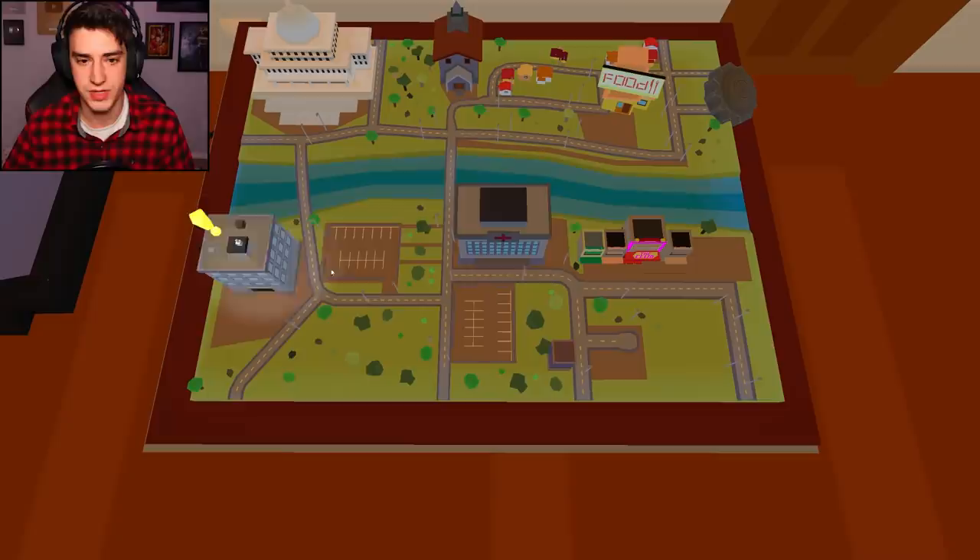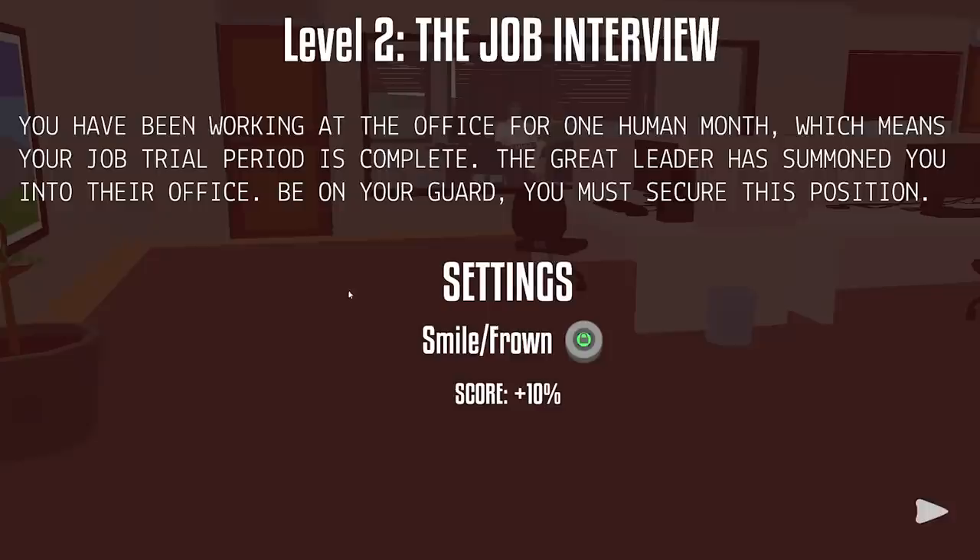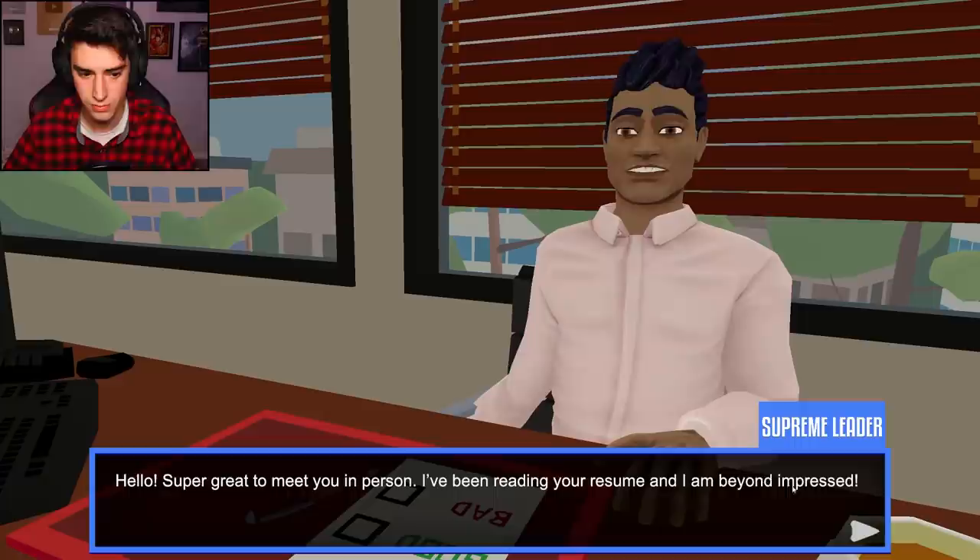Okay, let's play another mission. Is this my town that I live in? Let's go here. The office - the job interview. Oh my gosh. You have been working at the office for one human month, which means your job trial period is complete. The great leader has summoned you into their office - be on your guard, you must secure this position. I'm down, I will get this. I can unlock a smile and frown after this. I think I like this guy's voice.